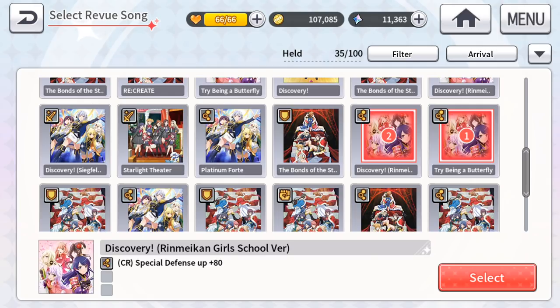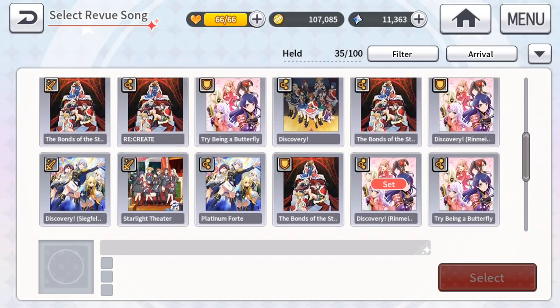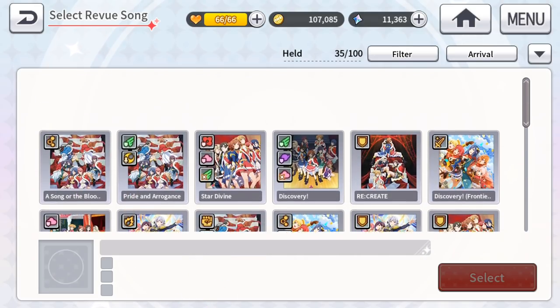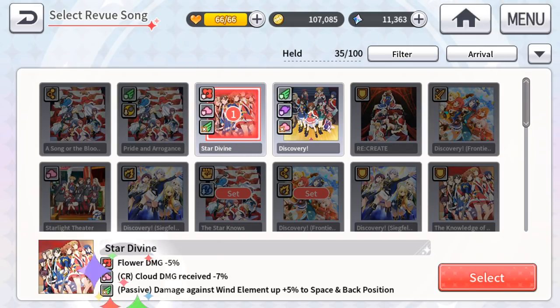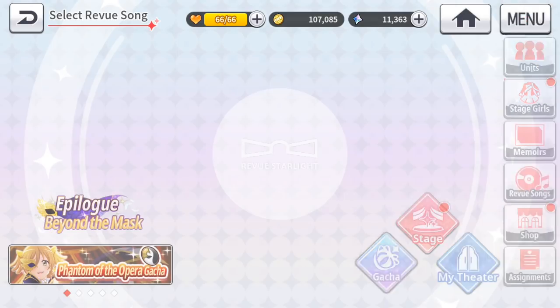Another meta option is CR dream damage received minus 7%, since Yachiyo is a dream type and dream types are prominent. Moon types like Phantom Nana and Black Lion Kaoruko are also common, so moon damage reduction is worth considering as well.